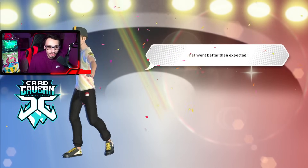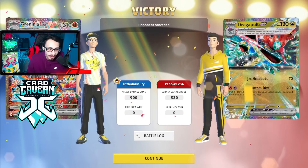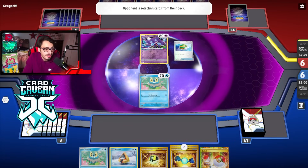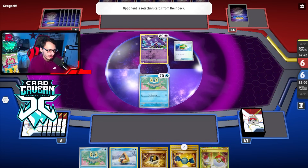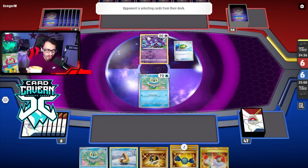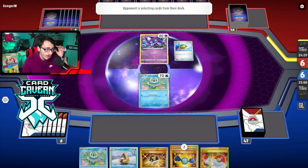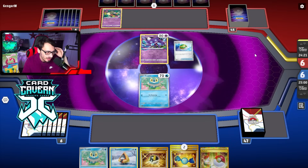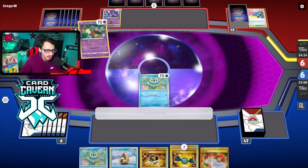GGs! This matchup is fine if you set up - the fact that we got triple Frostlass before they started attacking was very crucial. It allowed us to deal with their board a lot quicker and do good plays at the end. That Mirage Barrage gave us a clear easy route to victory. Next up is a Lost Zone deck - we need to set up before they run me over. Unfortunately I don't have a supporter in my opening hand, which is a little annoying.